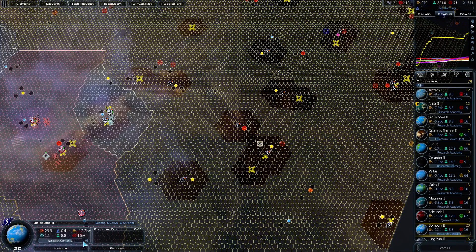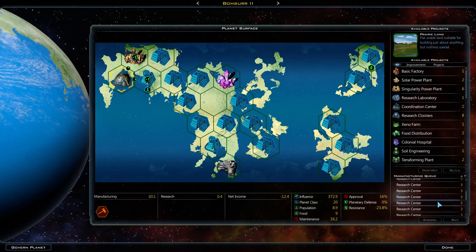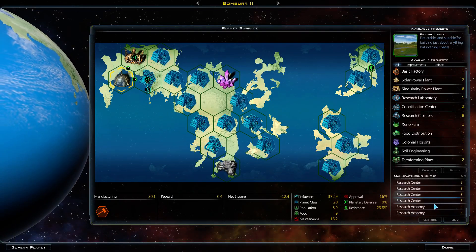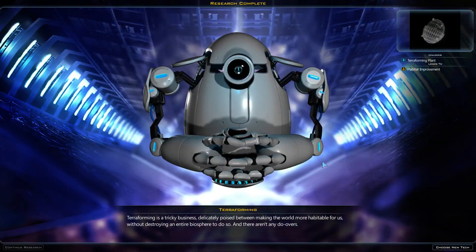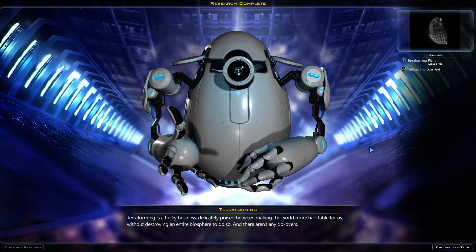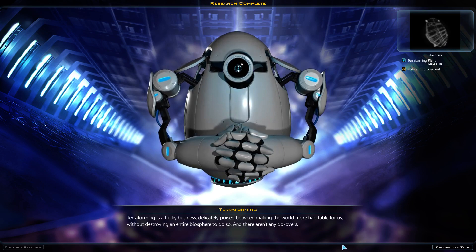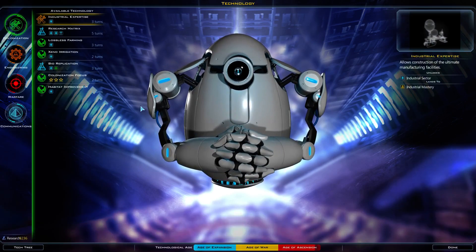Let that finish and then we'll see what we're going to have to spend to buy the next research center. We can purchase the next one — how far away are you? Man, you've still got a ways to go. That's rough. Terraforming is a tricky business, delicately poised between making the worlds more inhabitable for us without destroying an entire biosphere to do so. And there aren't any do-overs.